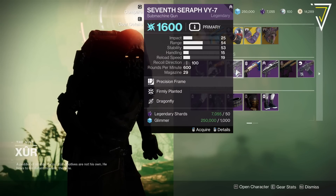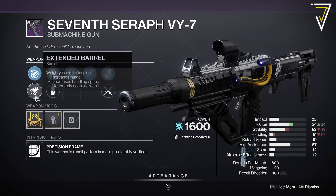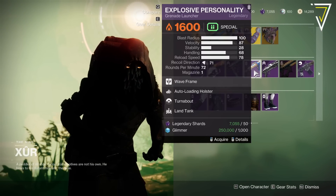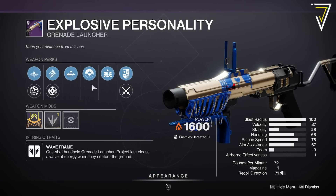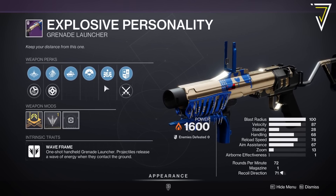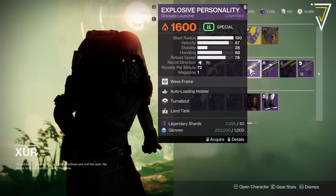We've got the SMG back again, this time with Firmly Planted and Dragonfly — we clearly didn't sell very many last week so it looks like that's going to be the case again. We've got Auto Loading Holster and Turnabout on Explosive Personality — this is a wave frame which is Solar, so might be worth a look. It also comes with the origin trait Land Tank, so these are some of my most favorite weapons — worth a shout if you don't have any from that season. You'll only need three if you're using your Deep Sight weapon harmonizers to craft them.